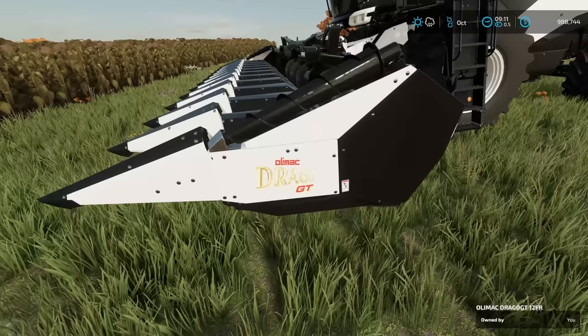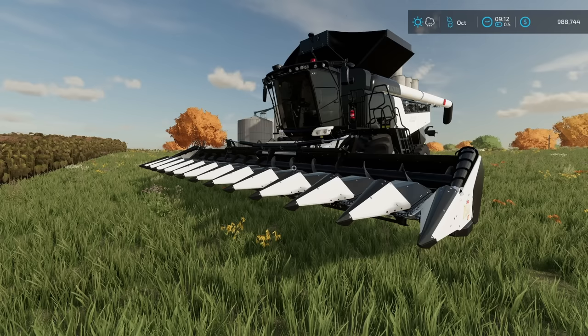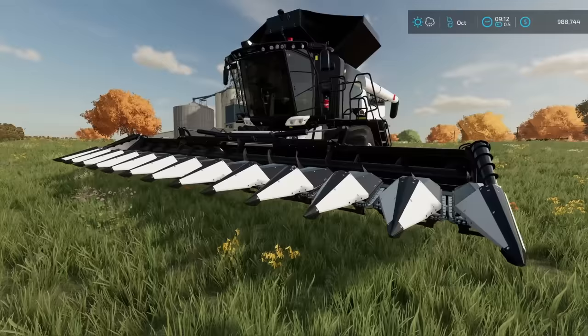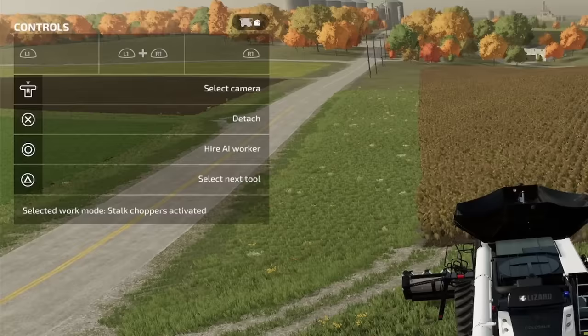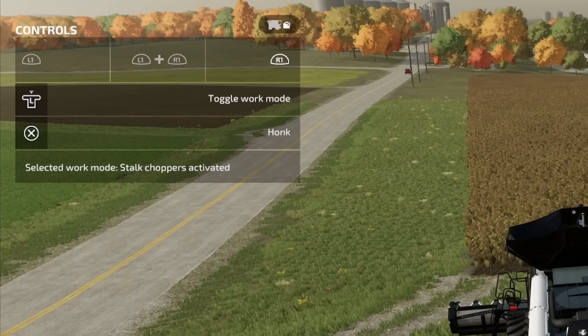Equipment we're using today is the Lizard Colossus by Chris S. and Riley S., and we're going to be using the Olimac Drago GT header — it's a mulching header. I was contacted by Jacob, one of our community members and a moderator on my streams. He gave me a tip and said you might want to test this out because we've seen issues with it. The theory is that the mulching header actually prevents the harvesting from being registered as completed. We're going to go ahead and try that out and see how this all plays out.